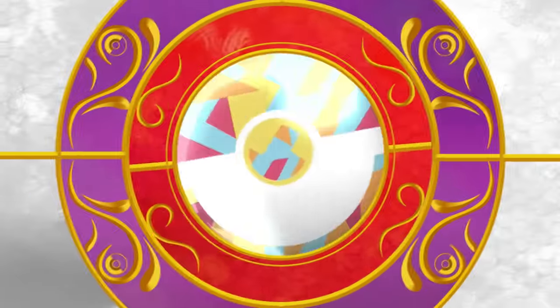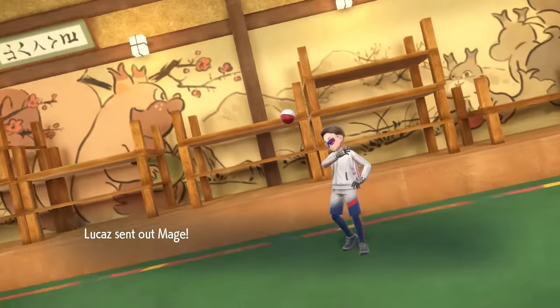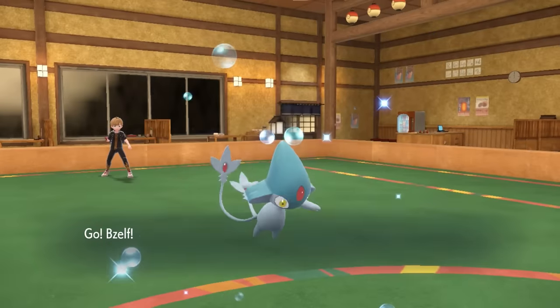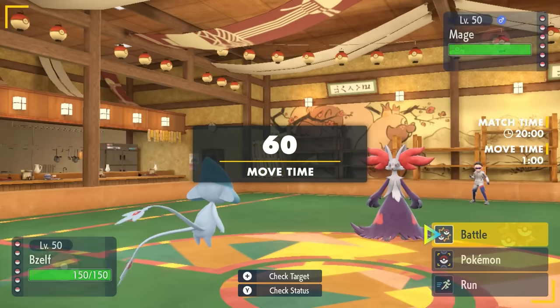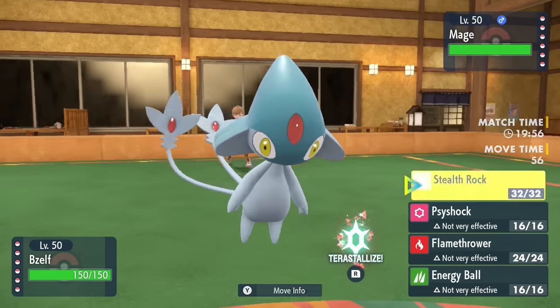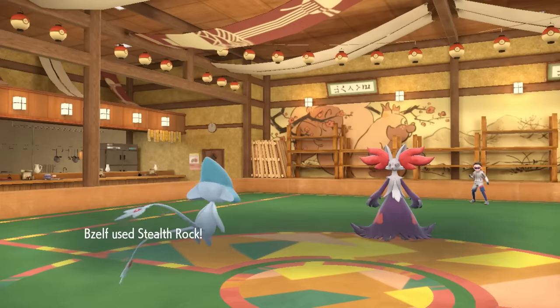Let's go ahead and hop into the match. This team does have a couple different threat options — I like to think of Sandslash paired with Abomasnow in Snow as the main mode here. I decided to lead off with Azelf, knowing I can get some fast Stealth Rock, and they end up leading with Delphox.